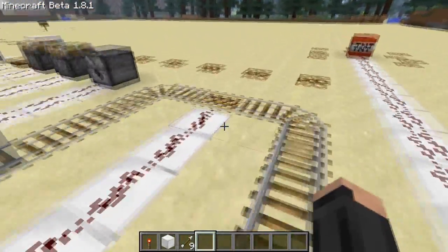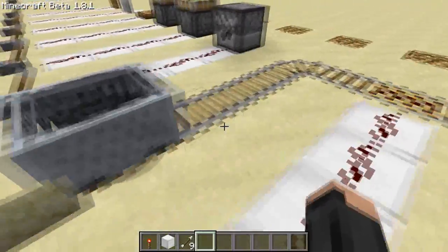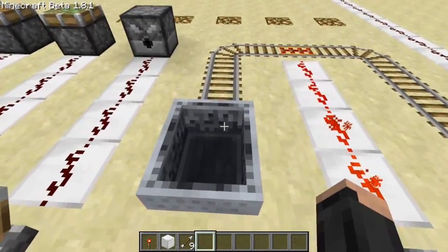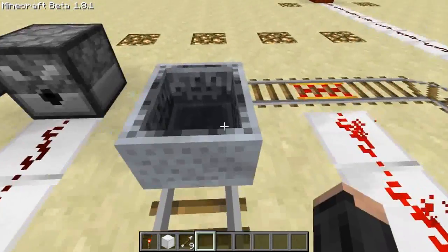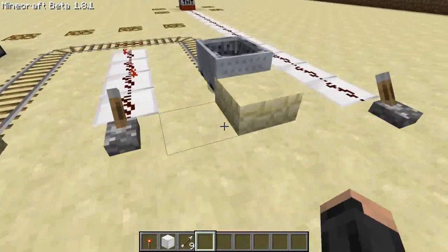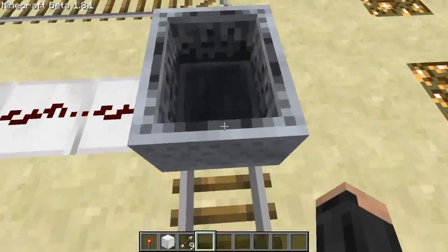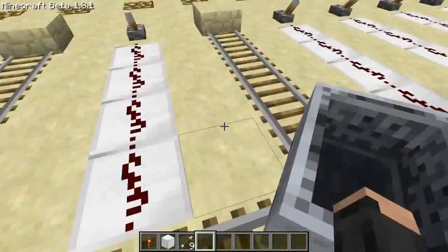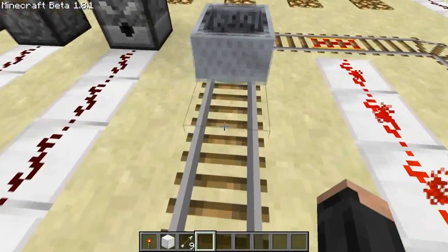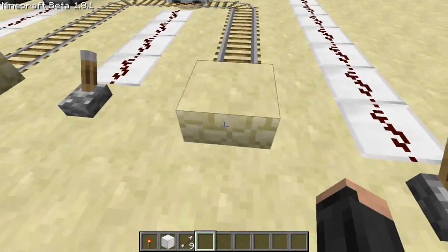This is a powered rail, made out of gold instead of iron. Basically, if the rail is powered it shall give the minecart a boost - let's push this around. There we go, the minecart got a boost. Whereas if it's unpowered, the minecart will brake, meaning if I push this now it moves very slowly. Powered, it should boost it - there we go. Unpowered, it stops it.